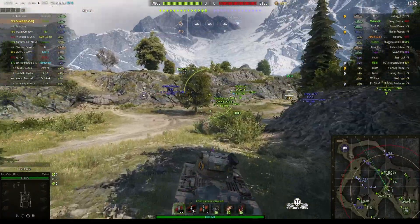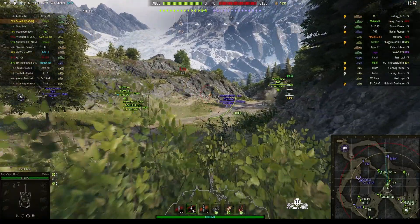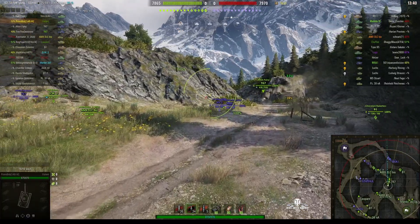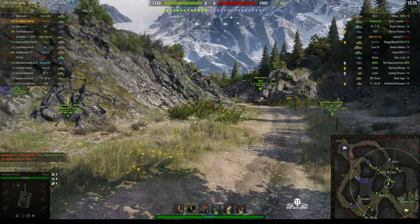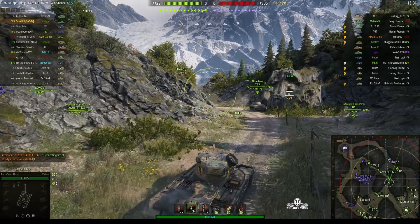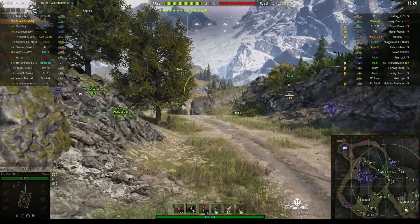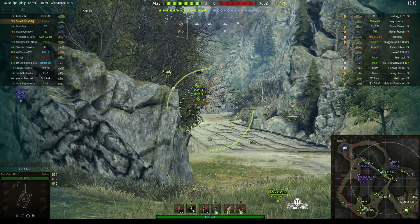Looks like somebody on our team has found the enemy. Now, Provo Bob has a habit of firing premium ammunition and we're trying to wean him off it at the moment. It's really difficult because he's welded to his number two key — super glued to it at the very least. We might actually have to stop doing replays for him if he keeps sending replays with nothing but premium ammo, because he's not learning anything.